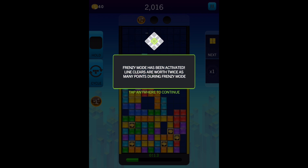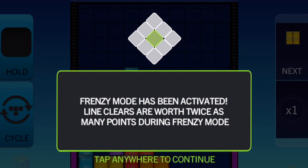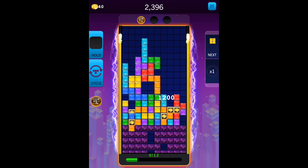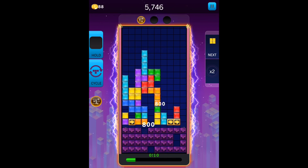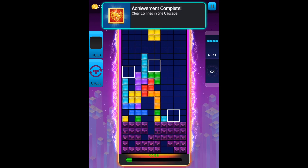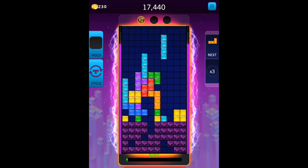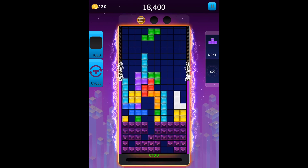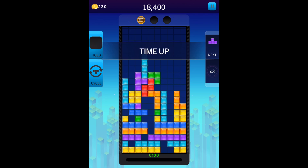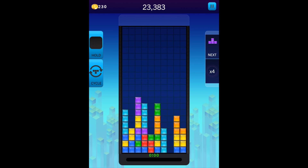I'm just going to try to get the lowest ones filled in. Frenzy mode has been activated — line clears give twice as many points during frenzy mode. Let's see, I need to clear 15 lines in one cascade. I'll go down there. Oh, and the time is up — I actually got 18,400 points! Last hurrah going — I got a Tetris!